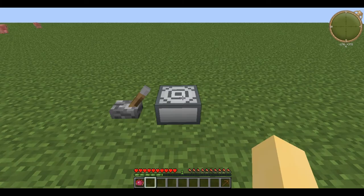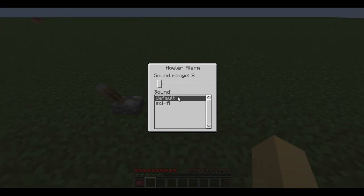When you right-click on the Howler Alarm, it brings up a user interface. This allows you to change the sound range anywhere from 0 to 256 at intervals of 8. It also allows you to choose between the default sound and the sci-fi sound.